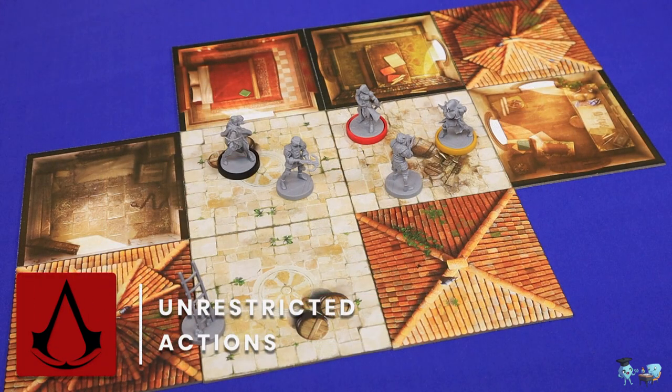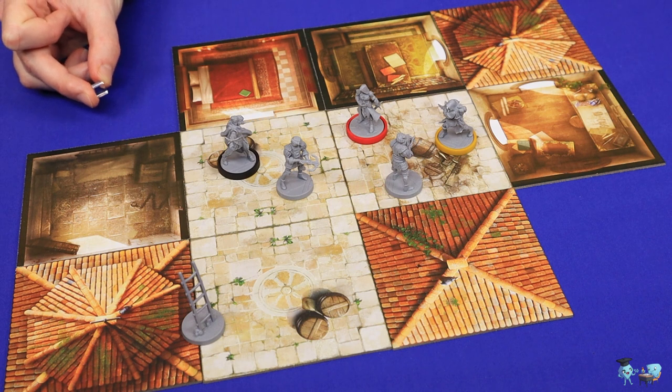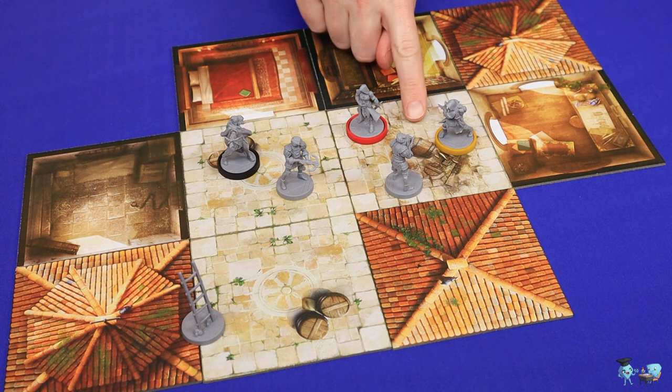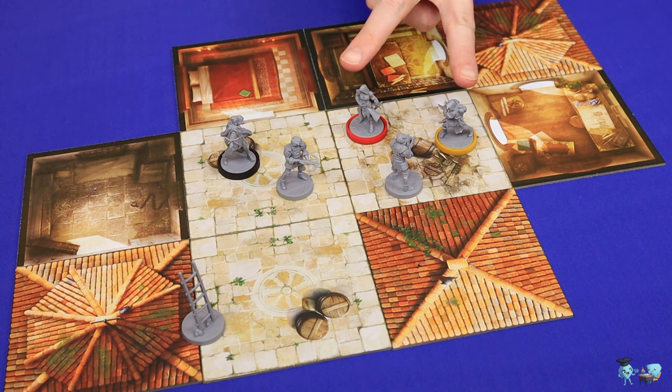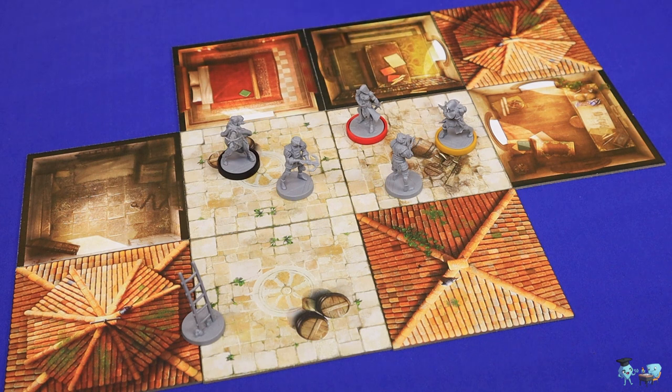Now let's go through the actions available to the assassins, starting with those which may be done whether you are incognito or exposed. The first is movement, which costs one action point. To take this you may move to any nearby space — defined as your space and an orthogonally adjacent space not blocked by a wall. So either of these two assassins could move here, here, or here, but not here.